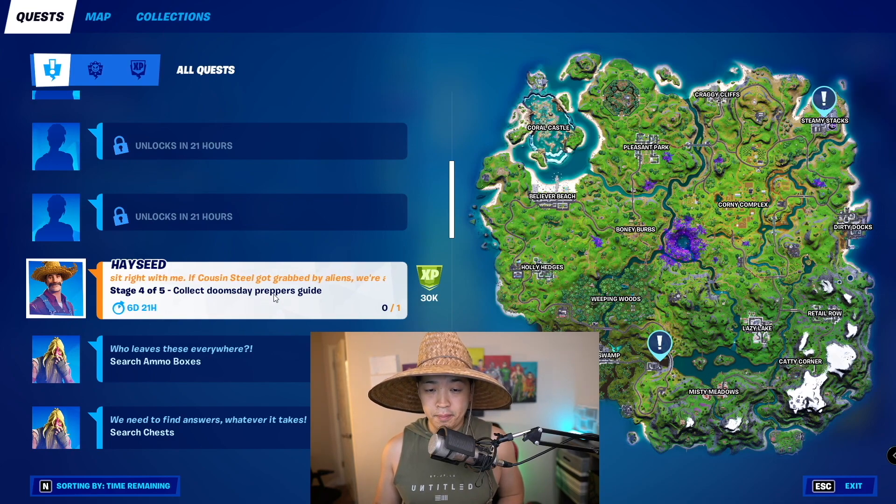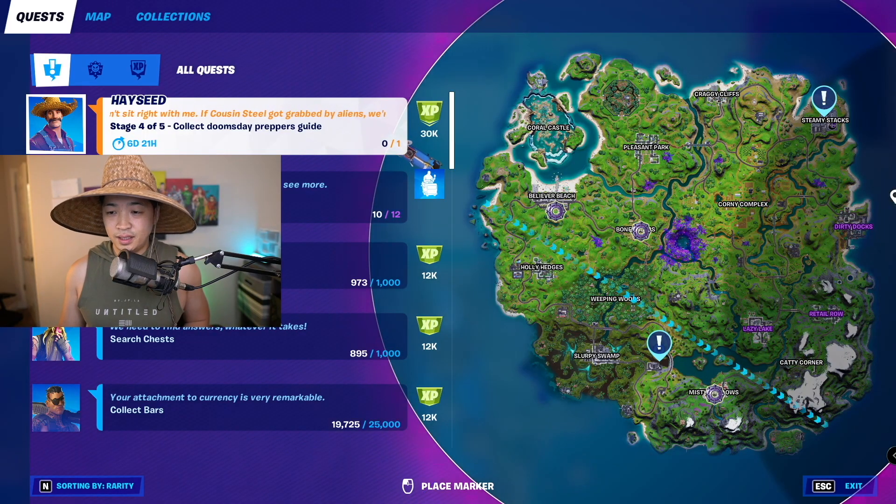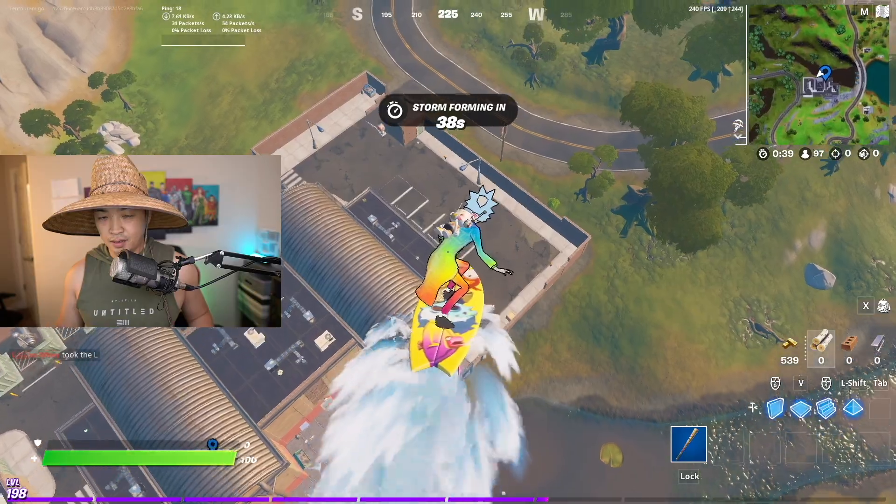We're on Stage 4 of 5 of Hayseed's Challenge — we're gonna collect the Doomsday Prepper's Guide. Let's go to whichever one is closer when we get off the bus. As you can see, we're gonna get off here because it's closer than Steamy Stacks. Comment below if you know where the other one is. Hopefully we don't die — there are some new people here.